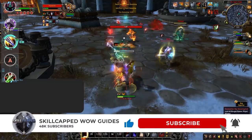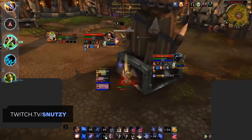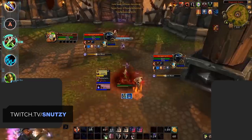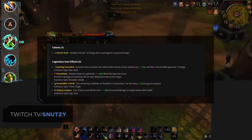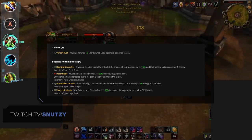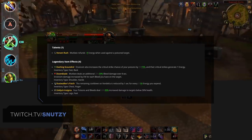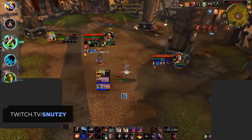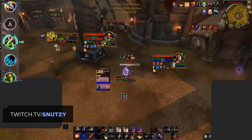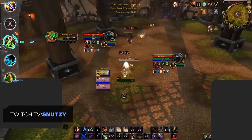Moving on to our A tier, our first addition is Assassination Rogues, up one tier from our last list. We had Assassination previously in B tier due to them being heavily outshined by Sub — there was literally no reason to ever play Assassination. With both nerfs to Sub and buffs to Assassination, the gap has been brought closer. Assassination saw big energy buffs to both Slice and Dice and Venom Rush, alongside buffs to their preferred legendary Doomblade. This has resulted in very high consistent pressure, lending itself nicely to compositions with Affliction Warlocks or Shadow Priests. While Sub is still without a doubt much better, there will be cases where Assassination is preferred.